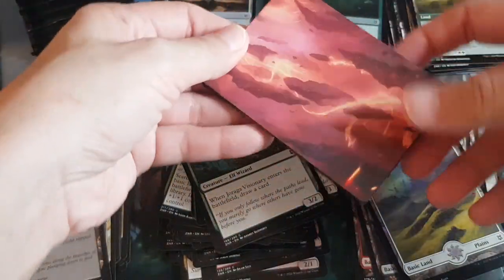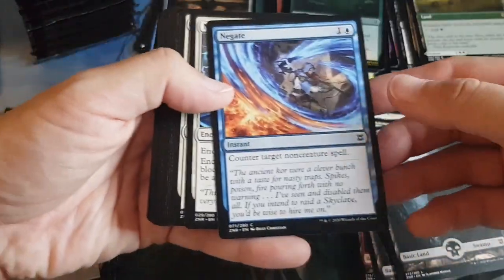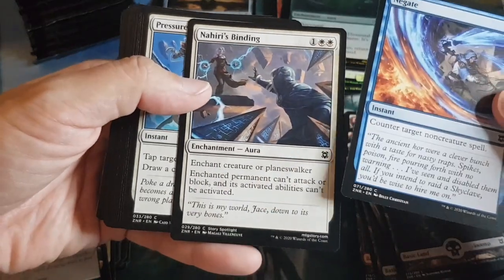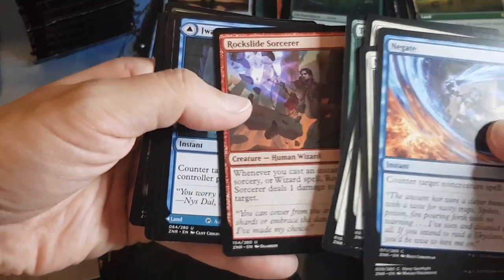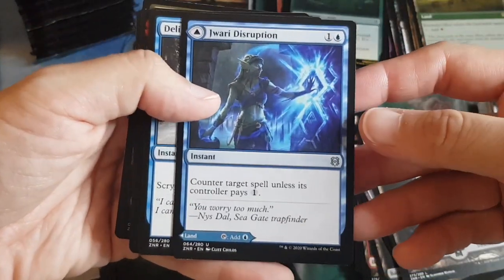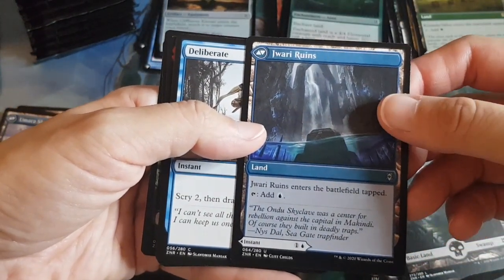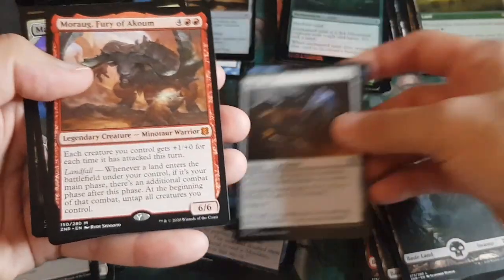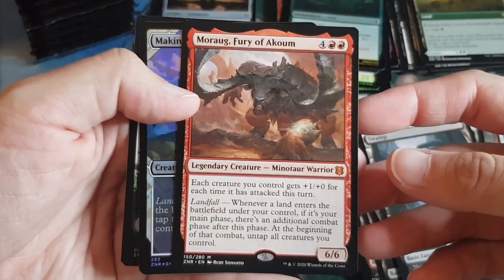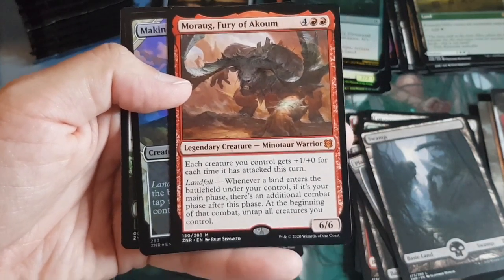Pack twenty-one: Mountain art card. Full art Swamp. Commons and uncommons: instants and creatures. Head turner slot: counter target spell on one side, add blue on the other. Wild card: an instant and an equipment.